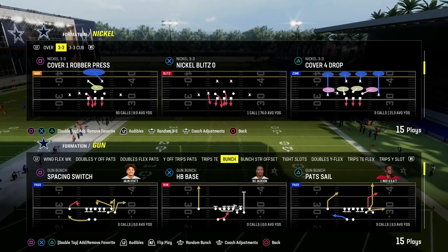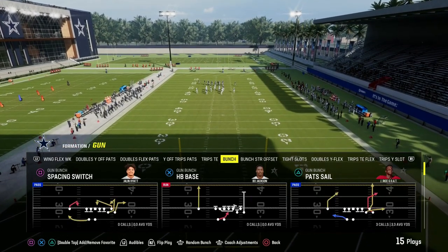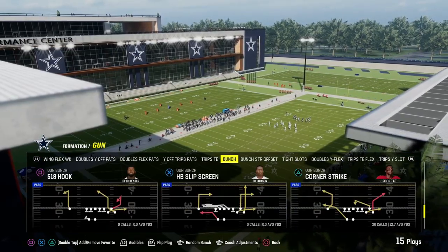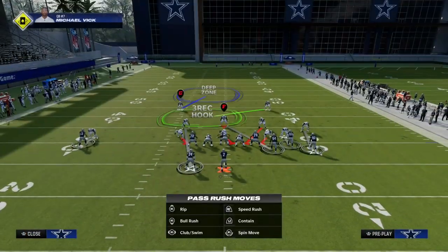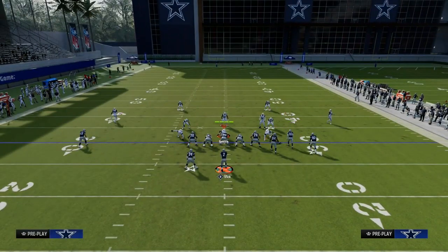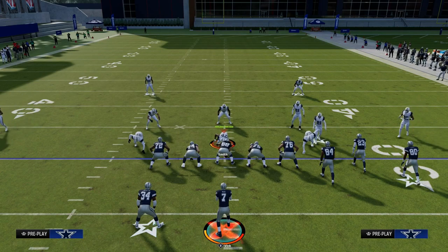Today's video we're going to show you one of the best concepts in Madden every single year. It is the sail concept. We're going to be using it out of the bunch formation and this is going to be able to play corner strike. Now I'm in New England's playbook today, but the same exact play exists in gun bunch offset or gun bunch.